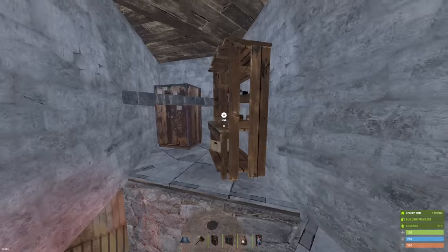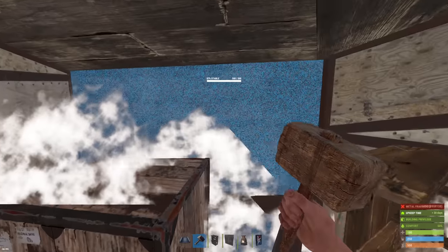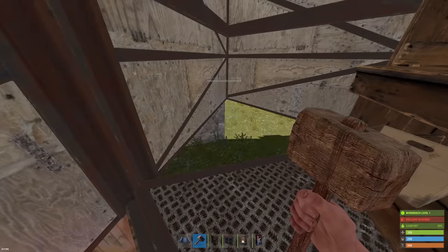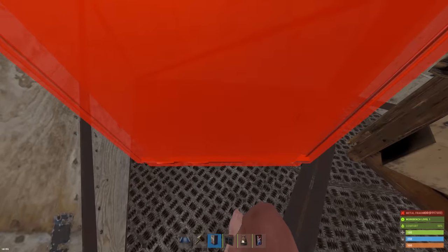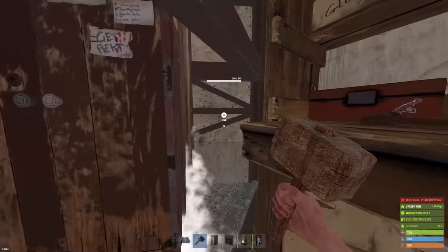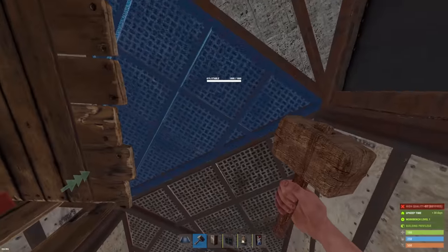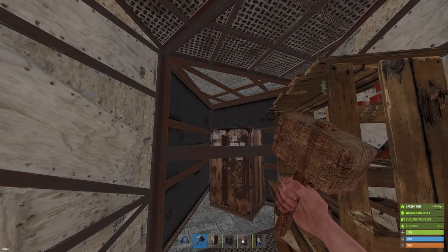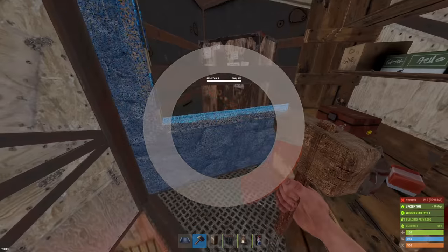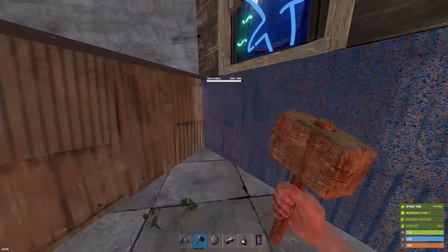Now let's say you want to upgrade your entire vault to sheet - go ahead and upgrade everything inside to sheet. When high quality starts coming in, the very first thing you should drop high qual on is upgrading the foundation of the TC and then the walls around the TC. Start upgrading all the floors and all the walls, but prioritize TC first. Then you can get the window down - upgrade that to stone if you don't have metal, but later upgrade it to sheet. Also be sure to lock your TC early on.